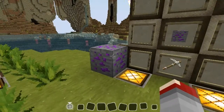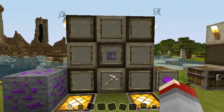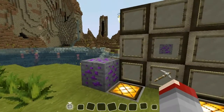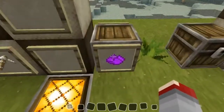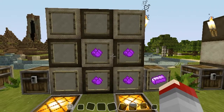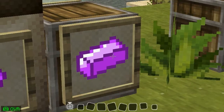First off, we have this block, which is Iridium. If any of you play Borderlands, you will know what Iridium is. You're going to want to mine this with an axe — I recommend iron or higher — and that will give you an amount of Iridium fragments. Next you'll take four Iridium fragments, place them in your crafting GUI, and that will give you one Iridium ingot.